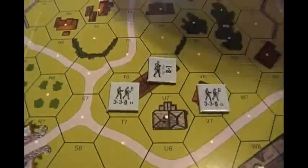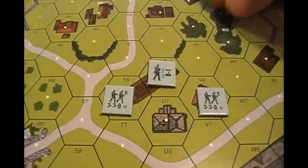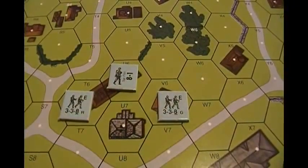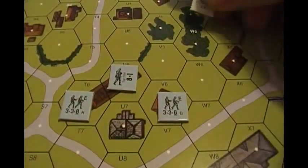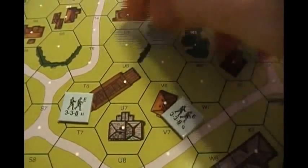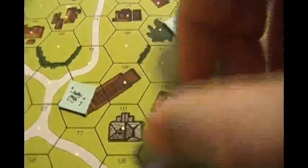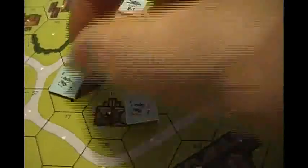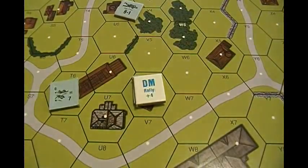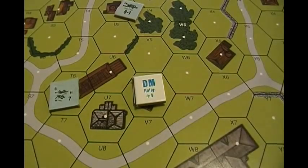Let's first talk about rallies. If it's your turn, you're the phasing player. The first thing you normally do — now there's something called the advanced sequence of play, but no one really uses it, so it's usually pretty informal — but the first thing you always should do is the phasing player gets one self-rally. You have to decide who it's going to be before you roll any dice, before you continue.